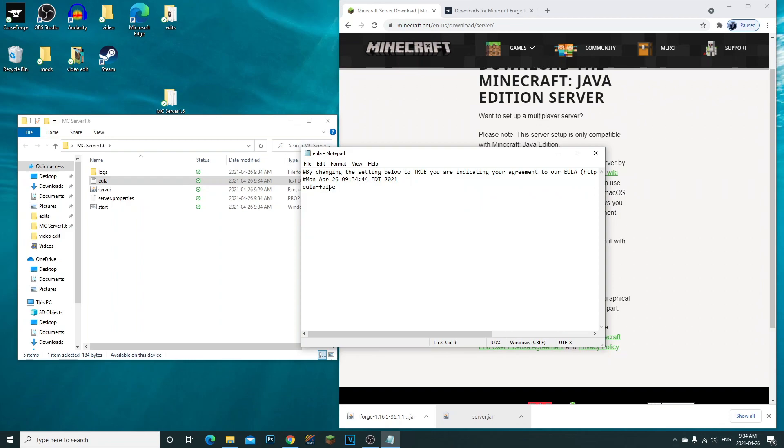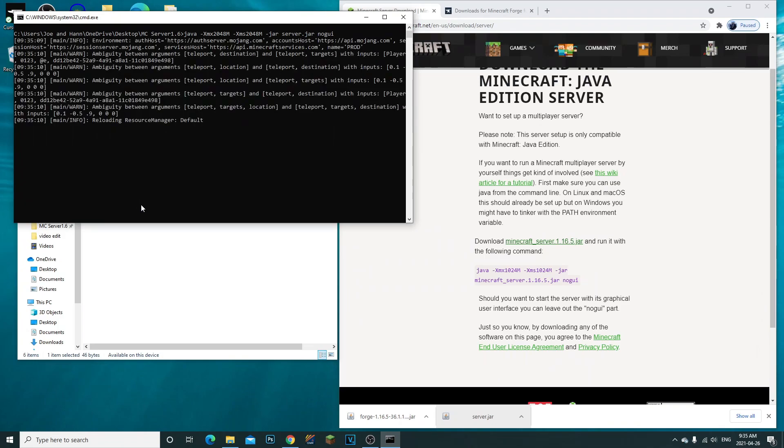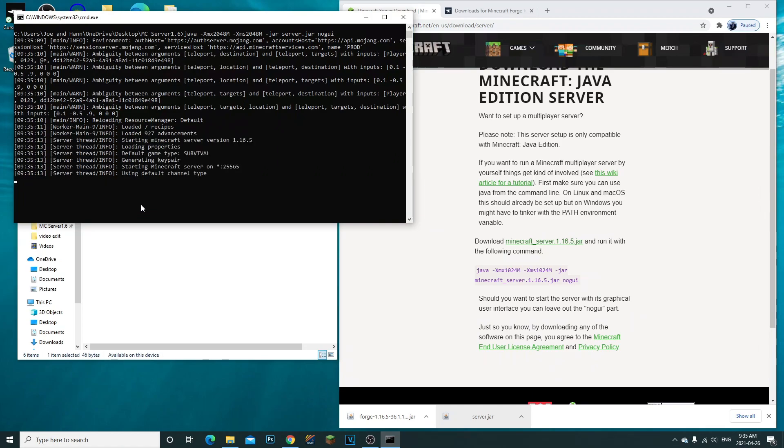Go to the EULA file it created, get rid of 'false', and change it to 'true'. Save and exit. Then if you run your server one more time, you should have zero issues. It should completely launch up and create the spawn, as you can see right now.